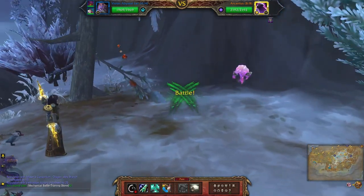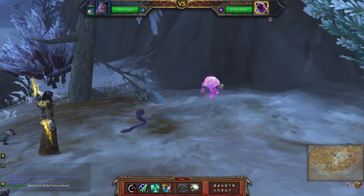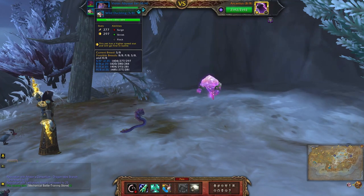So first off, here's my aquatic team using the violet abyssal eel with tail slap, healing wave, and life exchange, followed by the bright scale hatchling with steady snap, reflective shield, and flash. Finally I have the wild duckling — mine is a speed balance breed using surge, shriek, and flock.